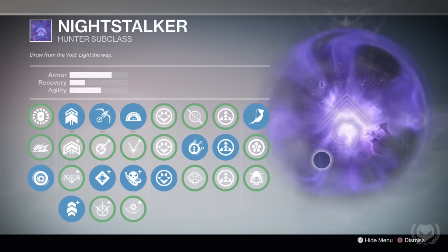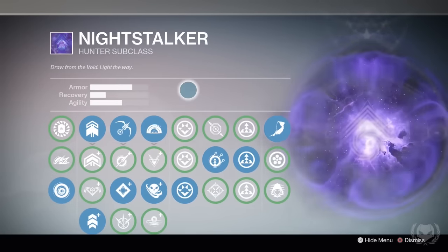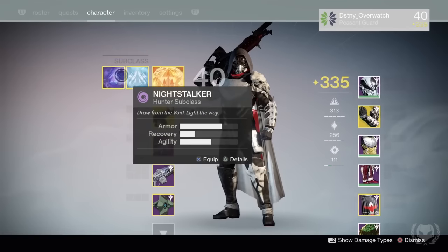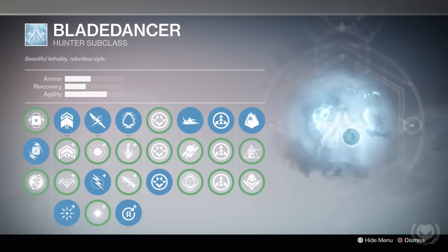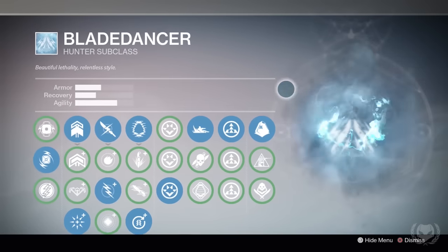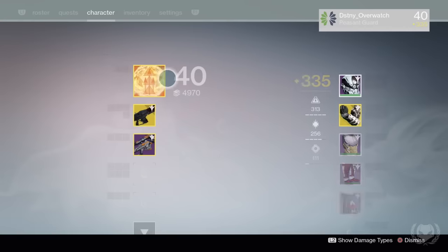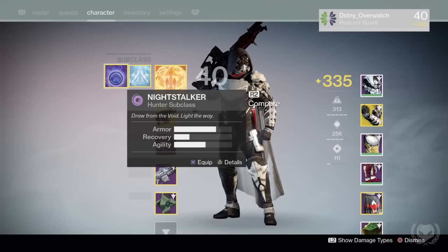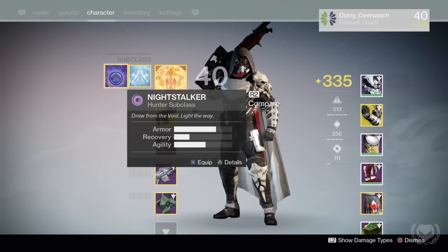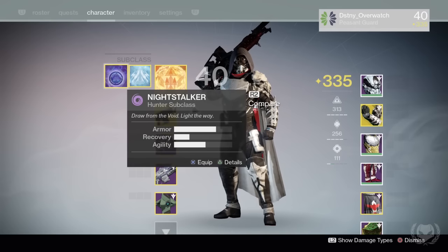Night Stalker is kind of the obvious choice for most PvE activities now, due to the orb generating capabilities and the increased DPS on bosses. I do want to try using Night Stalker more in PvP and get better with it, but I just can't get used to it — I always forget to use my Shadestep or end up wasting my super. I would like to spend more time properly learning how to use Night Stalker in the Crucible.